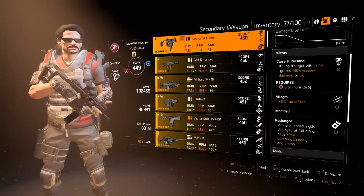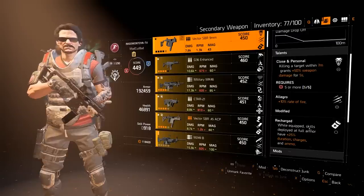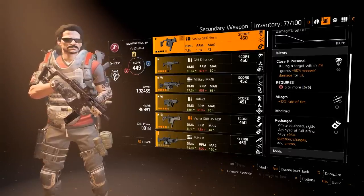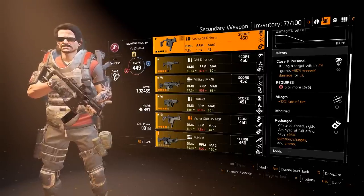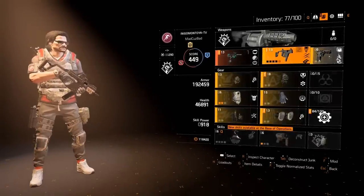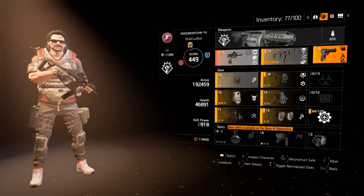It has the Recharge talent but that doesn't matter much. Preferably, on your pistol or one of your guns you'd have the talent that gives bonus armor while reloading — you're going to reload a lot with this build. It actually gives you 10% armor while you're reloading, which is nice. I also have Stop Drop and Roll on my pistol so if you go on fire you can do a combat roll.